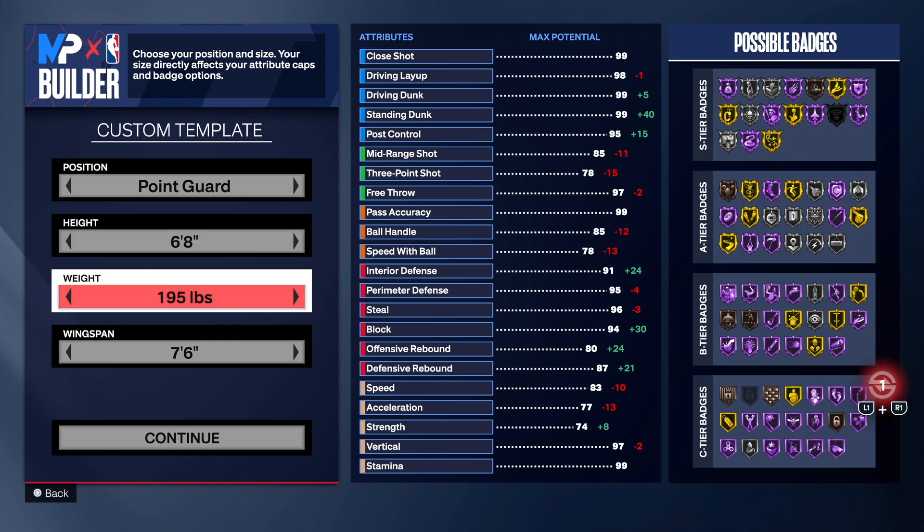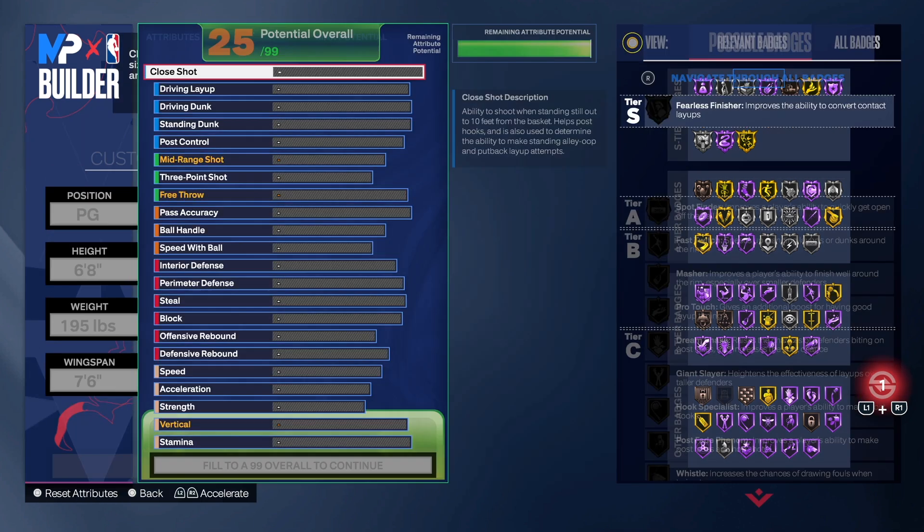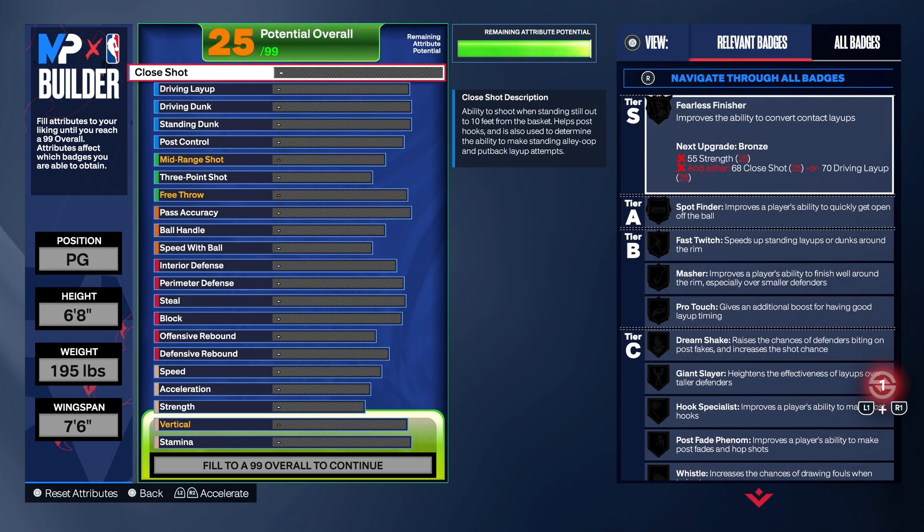6'8" for this build — you can change the height if you want to, totally up to you. 195 on the weight, 7'6" wingspan. Let's get into it.